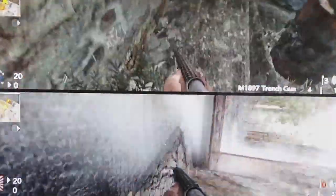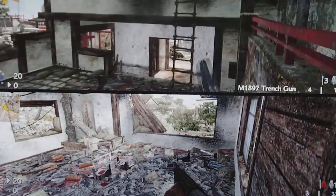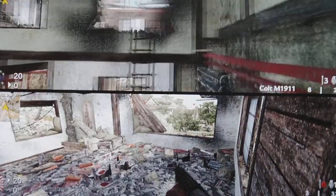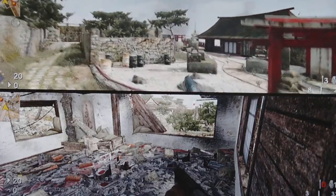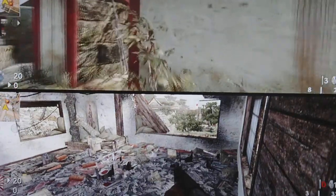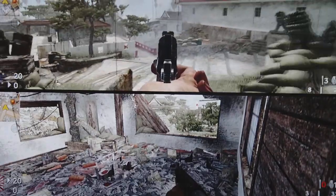Hey guys, this is Chris and I'm about to show you a couple glitches on the map of Castle. I'm going to show you three ways to kill the guy that's camping in that corner, two ways to get onto that roof, two ways to get onto that levitation place and levitate, another levitation glitch, and a sniping spot over there somewhere.